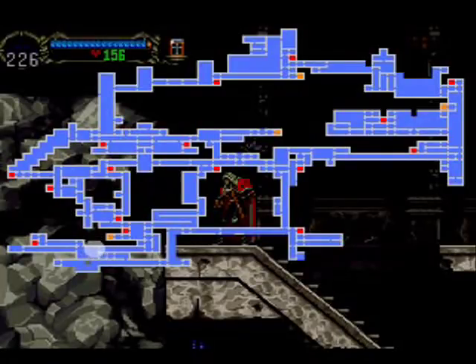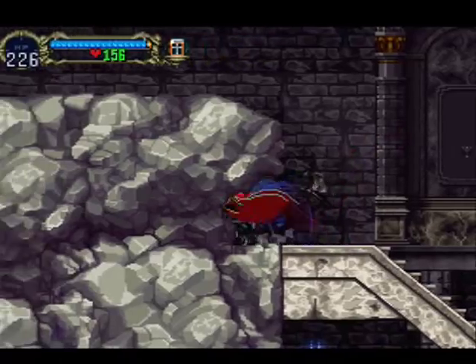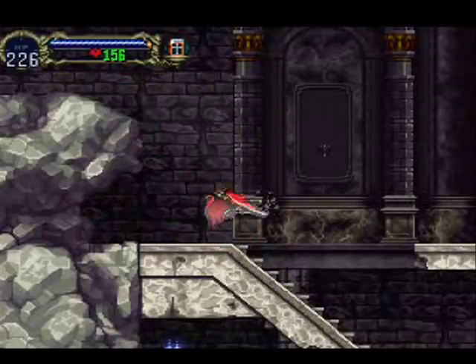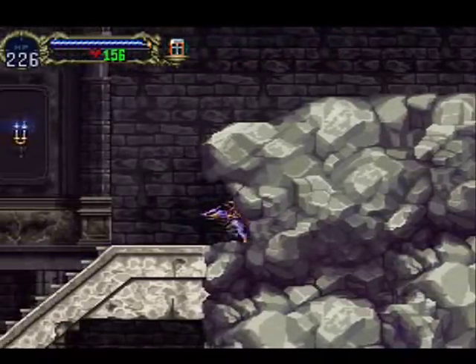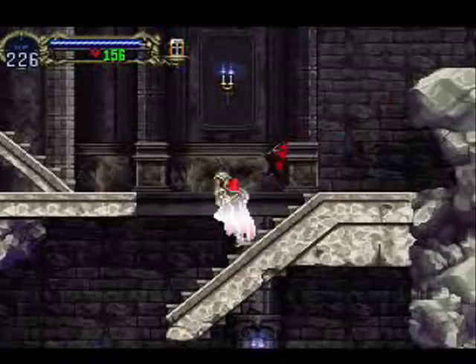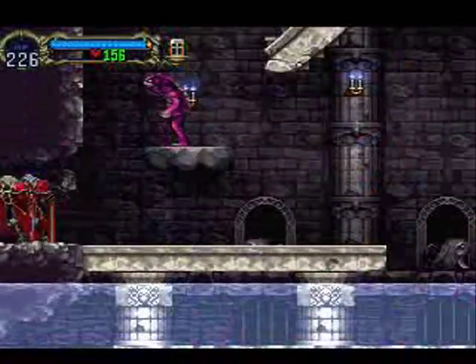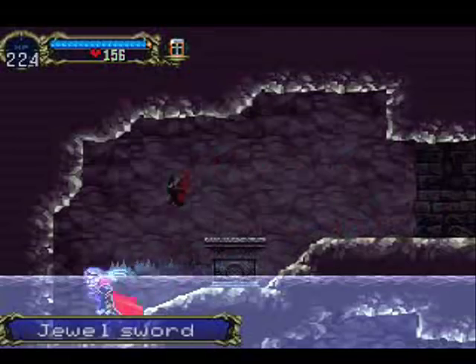You'll now notice that we backtracked from the Alchemy Laboratory back into the main part of Dracula's Castle. The room I'm in now is the room where the Merman are — the moat — at the bottom area. But we're not at the bottom; we're at this little rock area that I opened up before. We're going to try something here: we turn into a Bat, go halfway through, and then turn into the Wolf and exit. If we go down here, we'll notice that this magically opened — it won't give you any hints to tell you it's going to happen, but it does. Going in here, we find the Life Apple and the Jewel Sword.